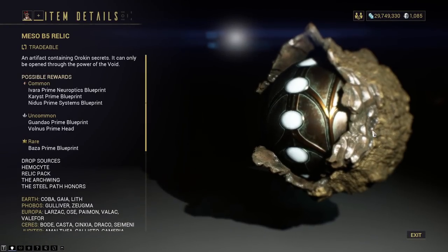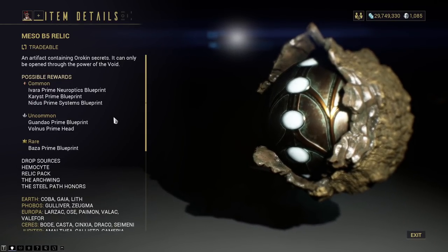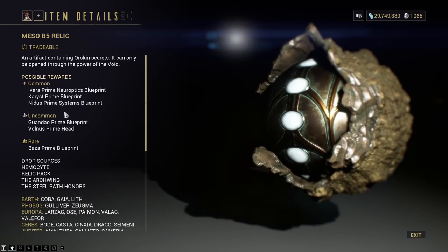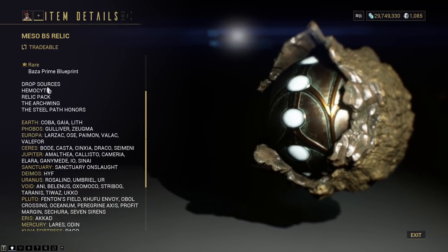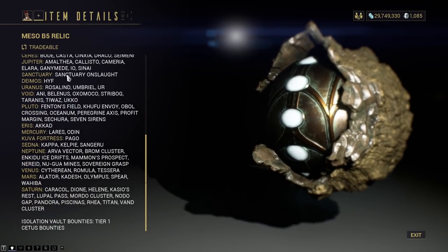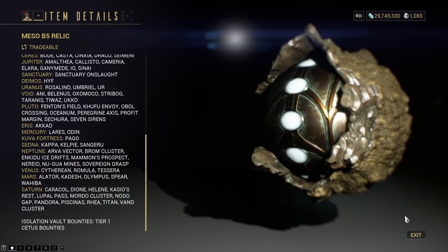Pretty much by the time Plague Star drops, it'll be up. So get farming. The second relic is Meso B5, and it looks like that gets you the Nidus Prime systems blueprint. Not too bad — can't complain. It's the common drop, so easy peasy. It drops from all the regular relic pack sources and the event Hemocyte from Plague Star. Since it's a Meso Relic, you can pretty much run anything and get it, because Mesos drop like hotcakes along with Lith. For Plague Star, I'm going to be running the Acceltra.